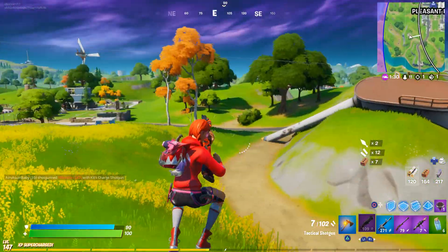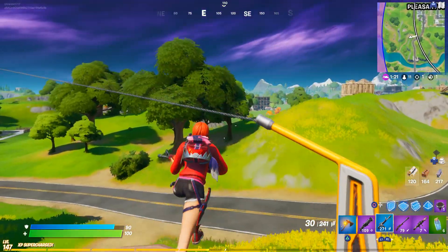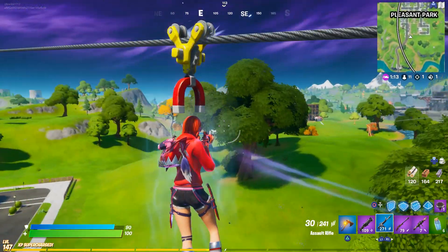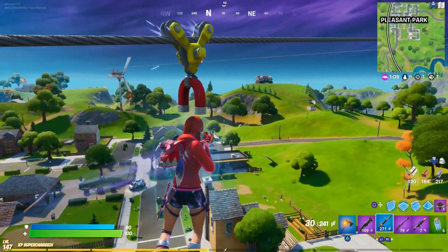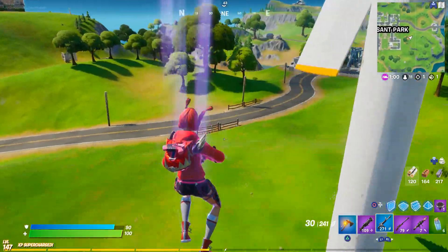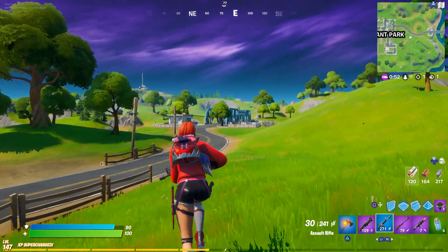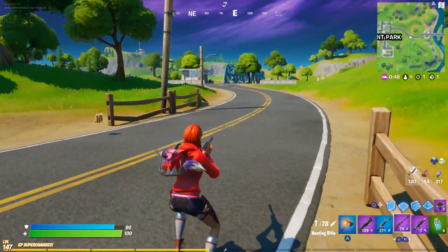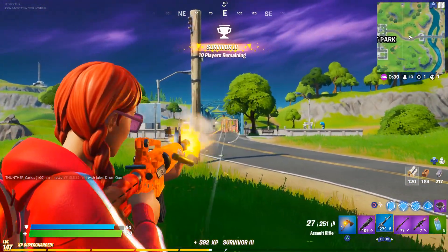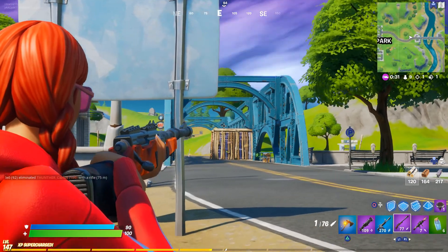I wanted to kill that guy but I have problems now. I kind of just want to go over on the zipline and kill him because he still doesn't have any shield — this guy was only fishing. This is pretty risky because anyone can hear me on their sound indicator. Did he not loot this? He looted it. I've never hunted a man to the ends of the earth like I am doing right now, but he's kind of worth it. This man still doesn't have shield!